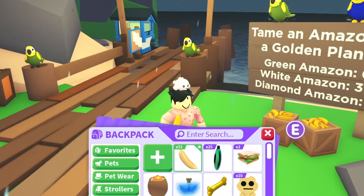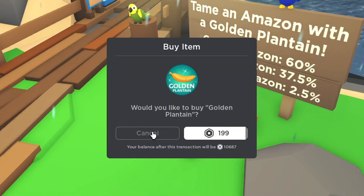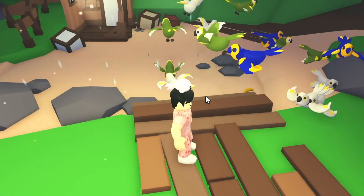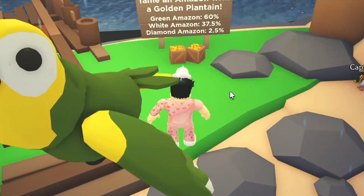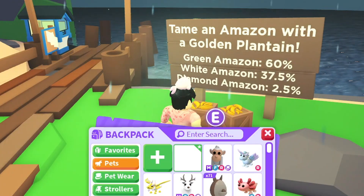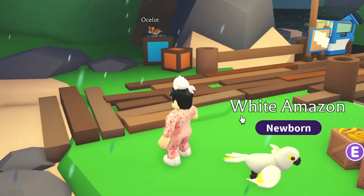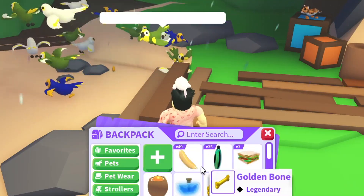That's it - 50! Oh, 51 - I went overboard. I'm also going to give away 10 plantains to people in the comment section. Leave a like and hit subscribe, then comment 'amazon' in the comments. We started off with a white one - there's a 37.5% chance for white, 2.5% for diamond, and 60% for green. Let's see what happens - I think you can only open them in a specific area.